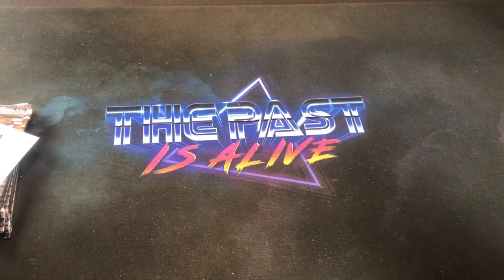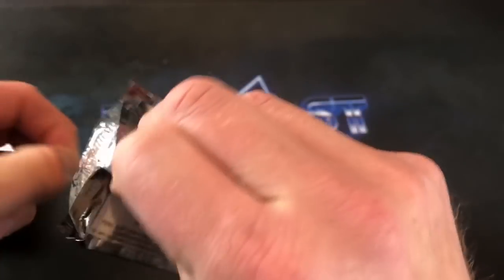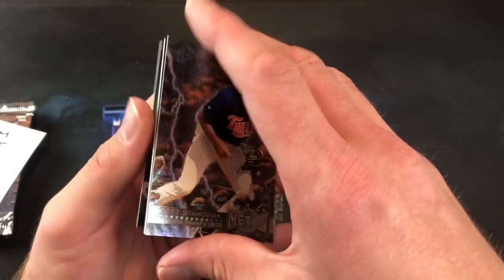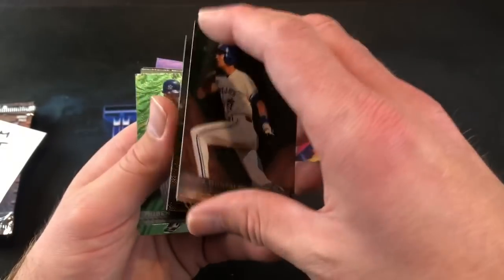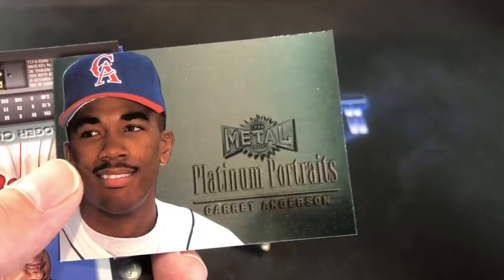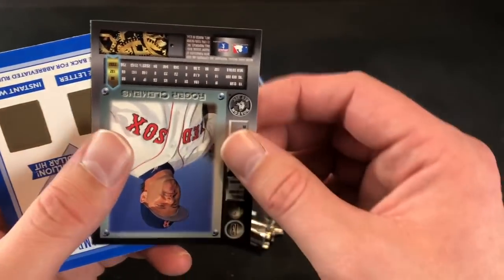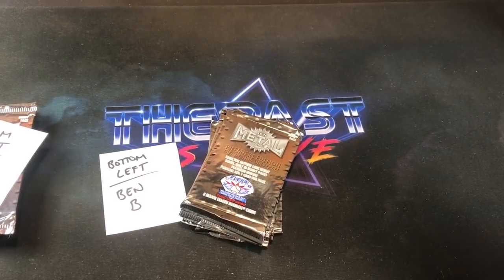That takes us on to the bottom left stack with Ben B. Hopefully you guys are enjoying these so far — maybe bringing back some memories of your youth. Scott Stachowiak on top. Looks like we have an insert card. Brian Jordan, Alex Gonzalez, Steve Finley, Ruben Sierra. Dave Nilsson. And the insert could be a better one, but Gary Anderson — Platinum Portraits. Portraits are like one in four packs I think, somewhere around there. Still a cool insert card nonetheless. And a Clemens platinum. Not too shabby at all. Nice Clemens parallel there.